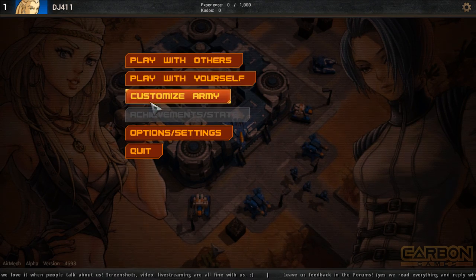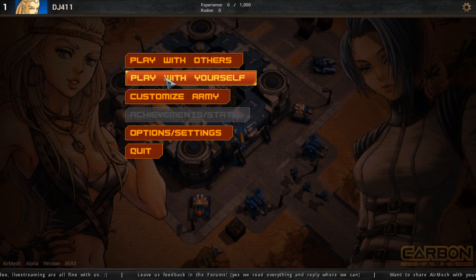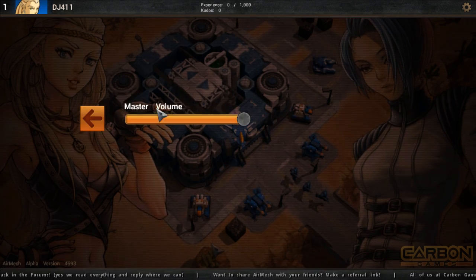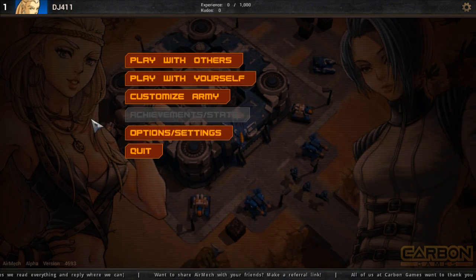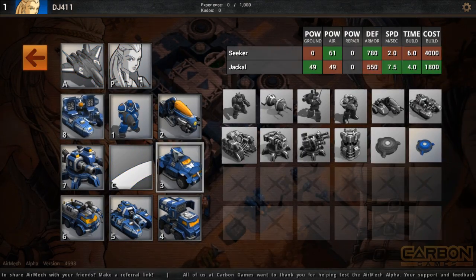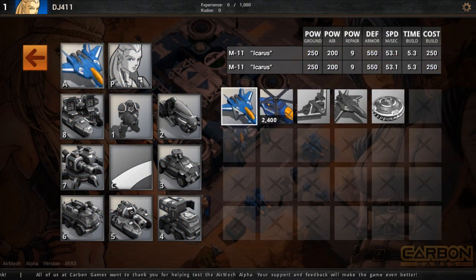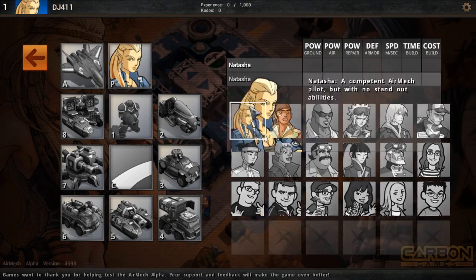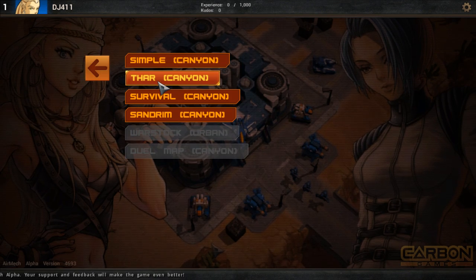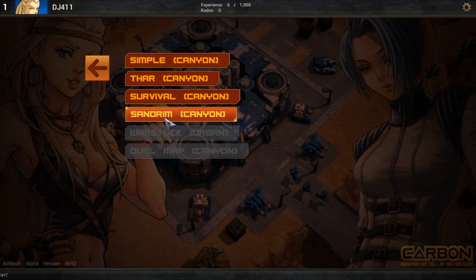At the main menu we have: play with others, play by yourself, customize army, and options/settings. Options is just master volume, nothing big. Under customize army, I haven't played much so there's a bunch of stuff locked. I can't do that much there, but you can obviously check it out. I'm just going to play my first game solo. Picking the Canyon map — simple Canyon, tar Canyon, survival sand — just canyons.